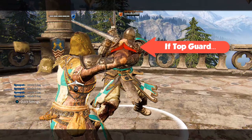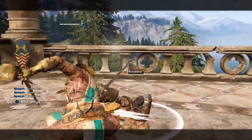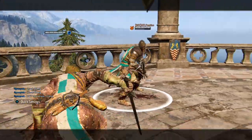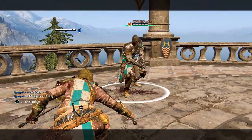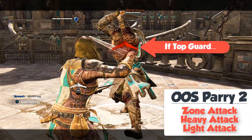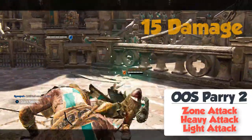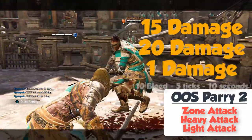Trying this on a top attack will unfortunately get you blocked or parried. For the out of stamina parry on top guard, use a zone attack followed by a heavy attack and light attack, for a total of 46 damage.